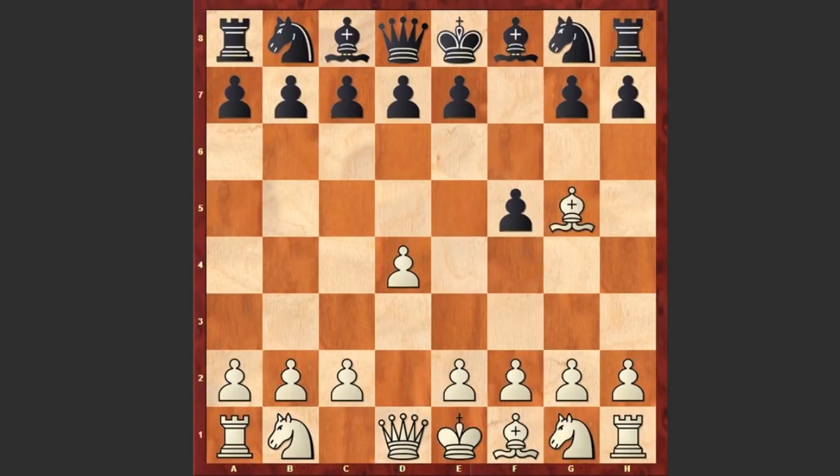But after Bg5 we see g6 by black. e3 — usually in this position black plays Bg7, but in the game we see Nh6. Black is intending to place the knight on the f7 square, a knight maneuver which actually loses precious time and leaves the knight somewhat misplaced.